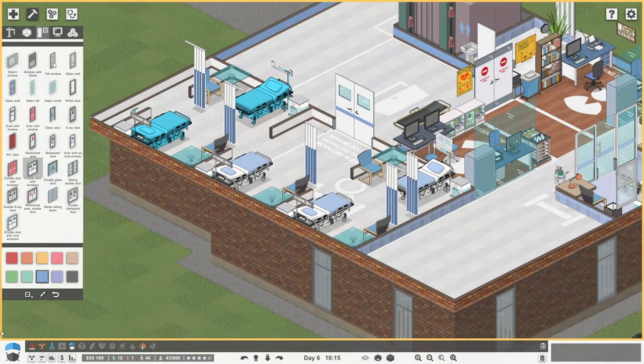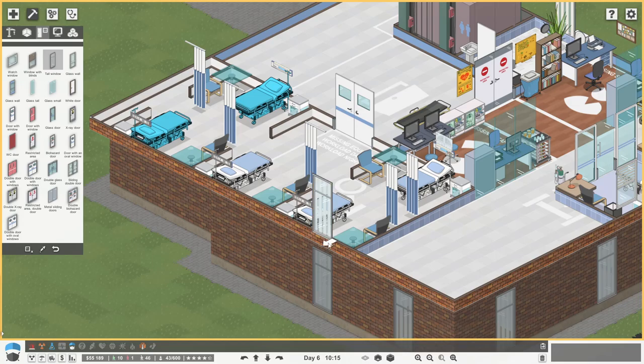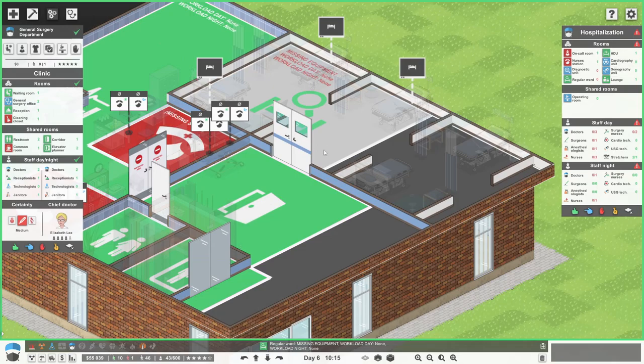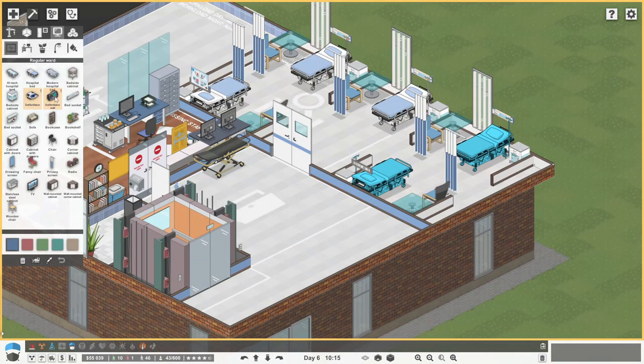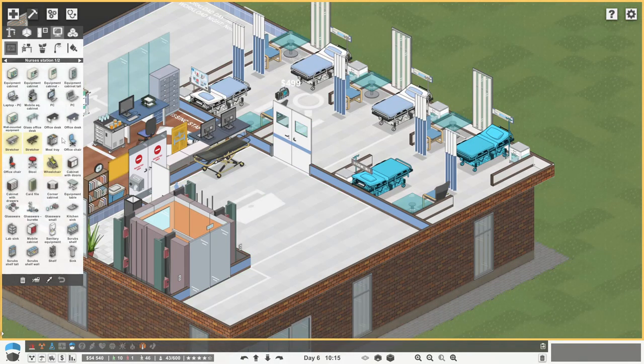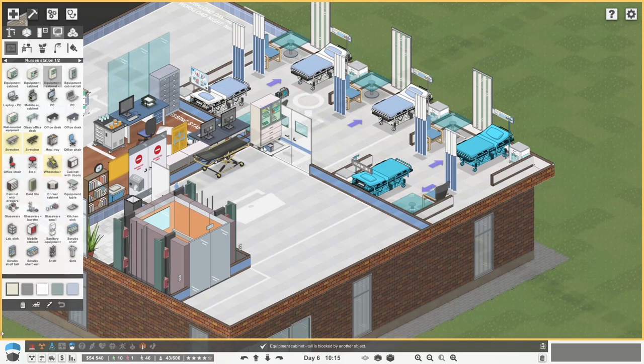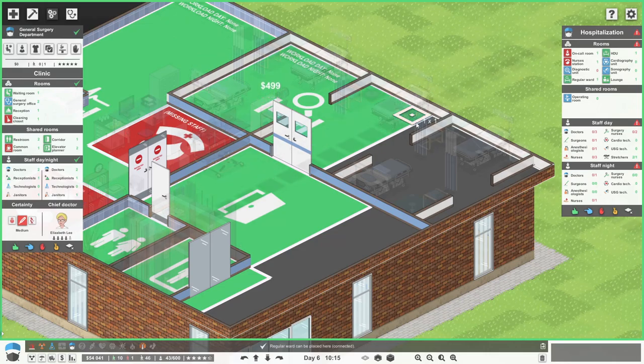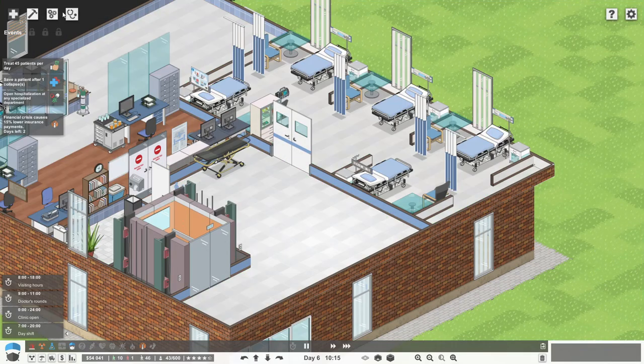So we're going to get windows there, in between the bed and the table. Okay, lovely. And then do we need any more bits in here? Just the defibrillator - we put that there. Can we get like a little equipment cabinet in there? Regular ward - that's going to come out, it can come out the whole way actually for the moment.